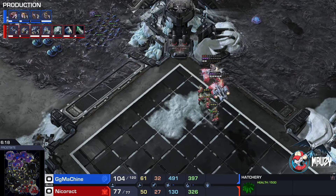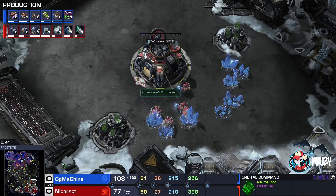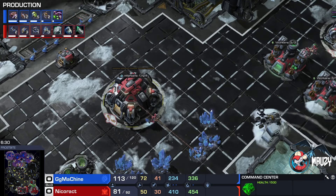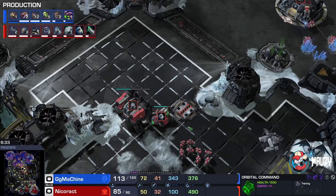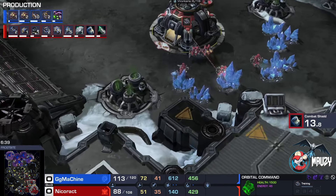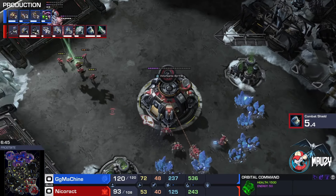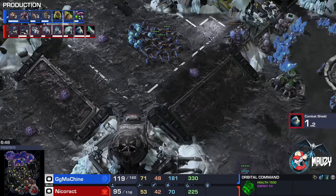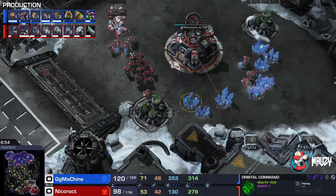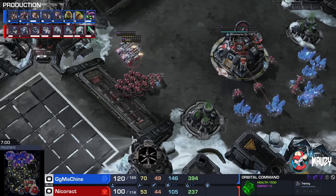If you can keep the Zerg busy with the first two bio attacks, that's absolutely crucial — macro up behind it. There's a fourth base as well. Will this be a Planetary? Nicoract will take this base as the third, which is kind of questionable. I wonder if you can place a tank there — that would be a crucial defensive tool for the Terran, really obnoxious. The Banshee is being repaired.